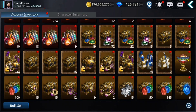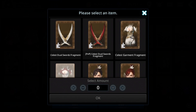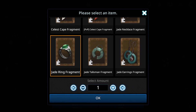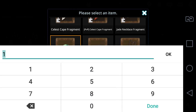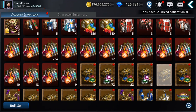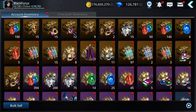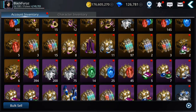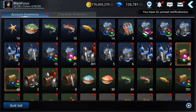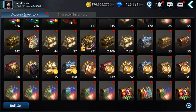I'll combine some fragments because I need a ring. This one I already have — 10 fragments — I need 90 more, so I'll make this ring also by combining. Let's see what else we need.